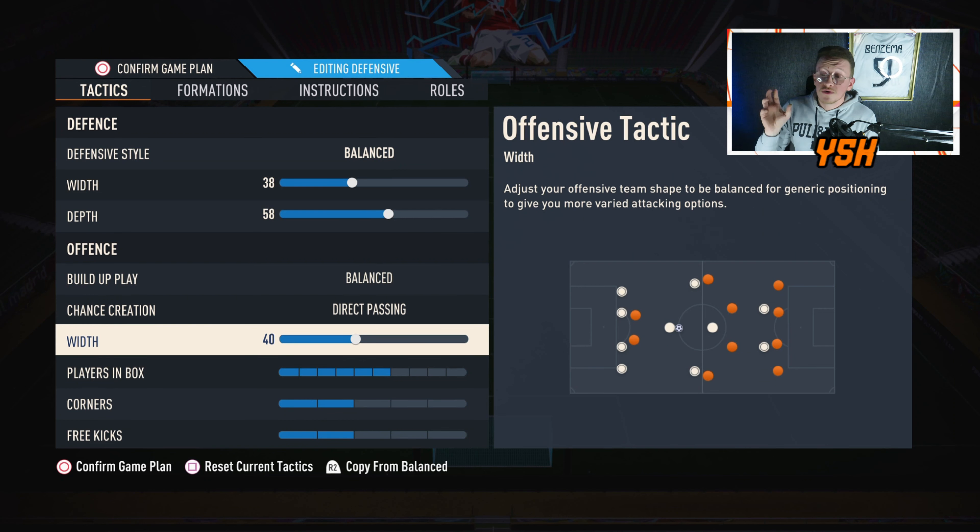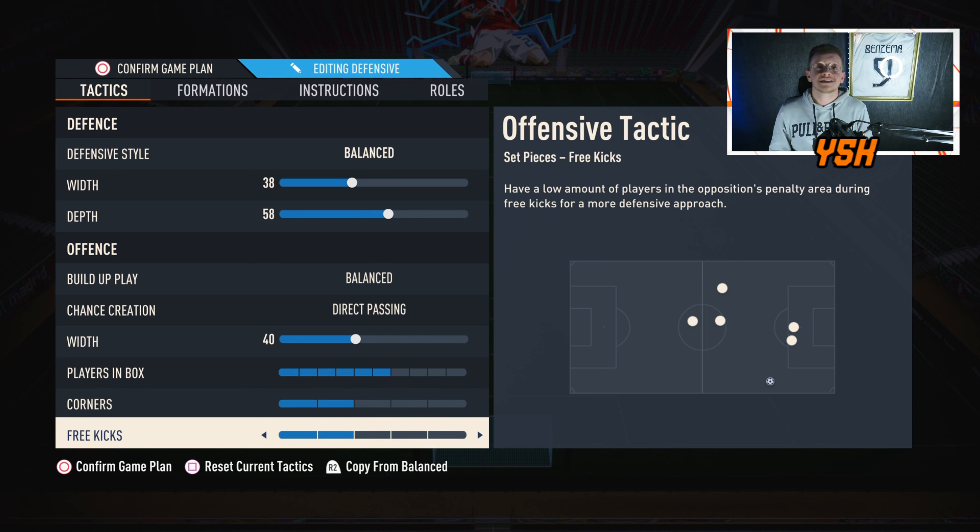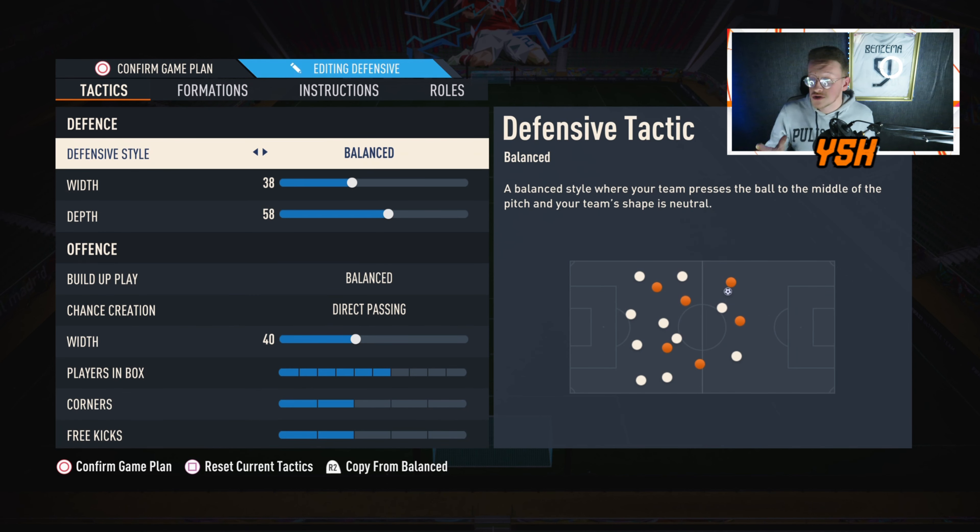For width in attack, I'm going with 40. Players in the box — 6 for corners. And free kicks should be 3 or 2. With that, these are the custom tactics to use with the 4222. Let's move on into the player instructions.